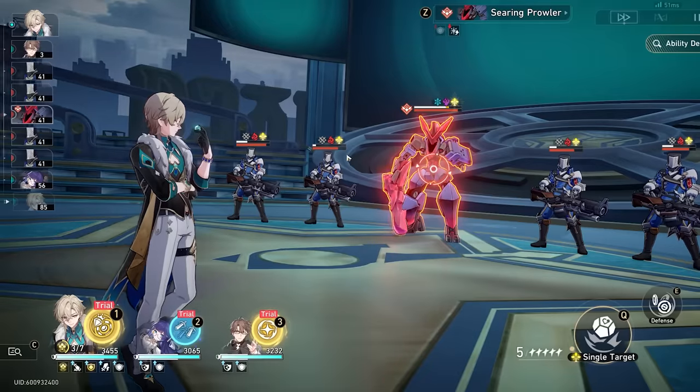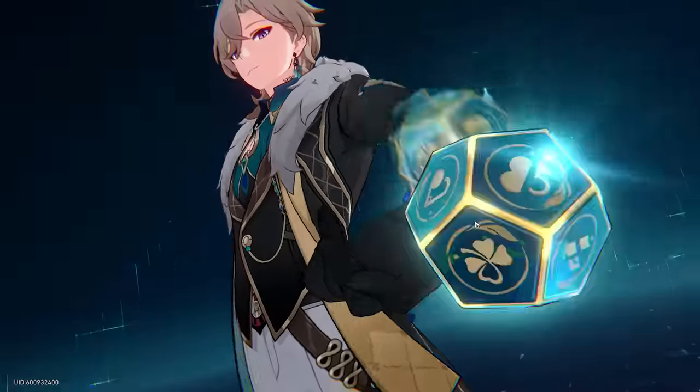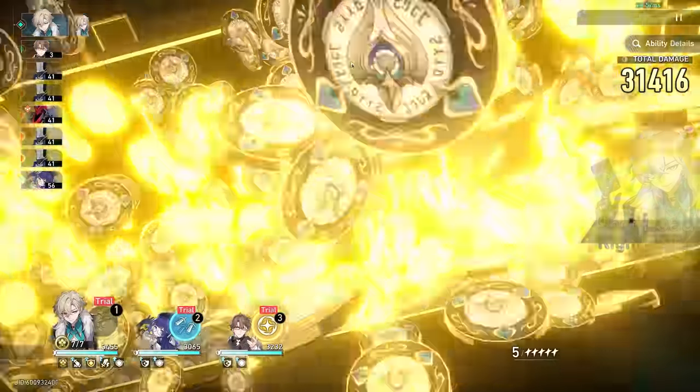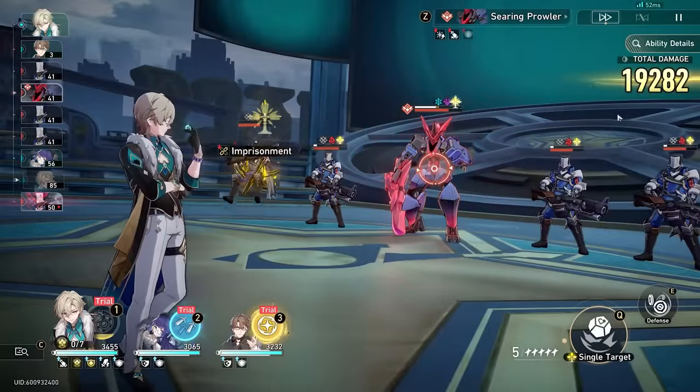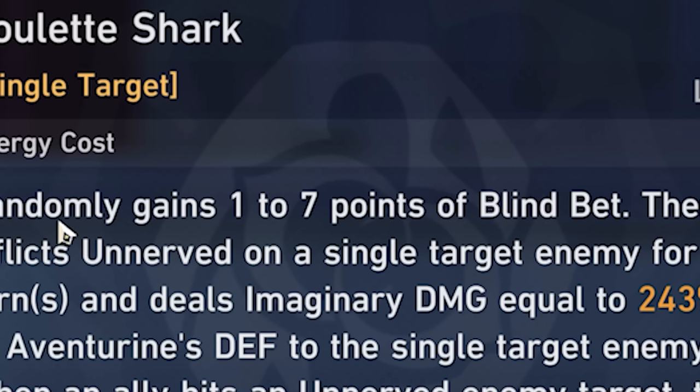However, that's not the only way we're able to get blind bet points — there are actually a couple more ways. One of them is his ultimate ability. His ultimate ability is going to give us a random amount of blind bet points. We're going to see here it goes off — we get four blind bet points and release a follow-up attack. This ultimate can give us anywhere from one to seven blind bet points.